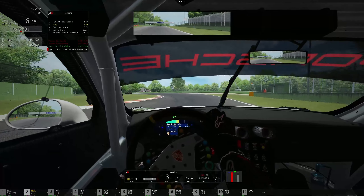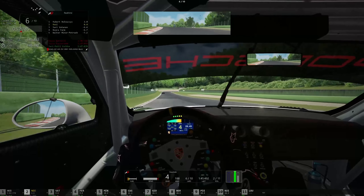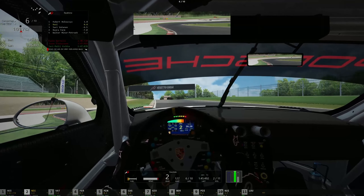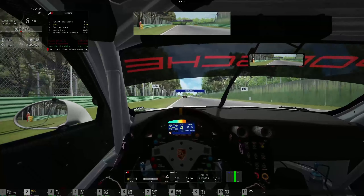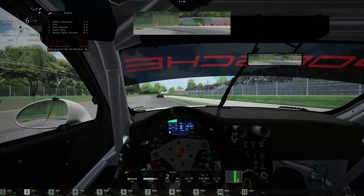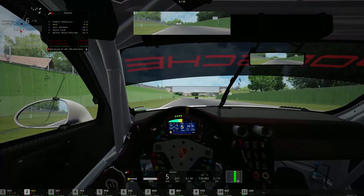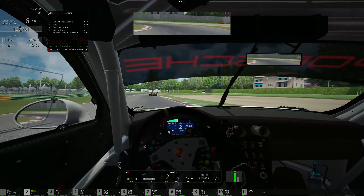I do need to mention that I am running a custom setup in this race. The 911's rear engine design gives it incredible traction out of the corners, but the same design makes it prone to understeer. So I had to soften up the front suspension and stiffen up the rear to give it that balance of grip. Also, in order to combat understeer at corner entries, I biased the brakes slightly towards the rear — which is why I am constantly getting oversteer at the entry of turn two. It's a slight annoyance but it more than makes up for it throughout the rest of the lap. There is no perfect setup as such.